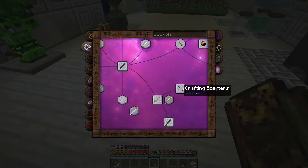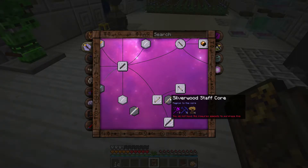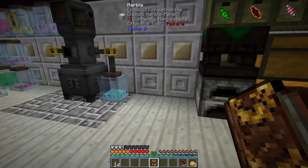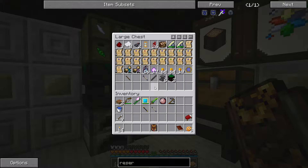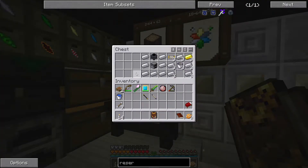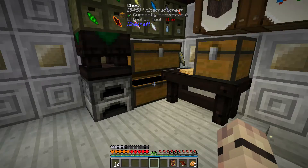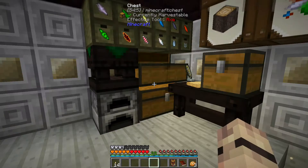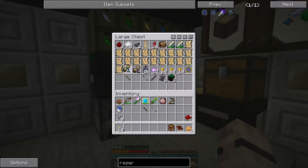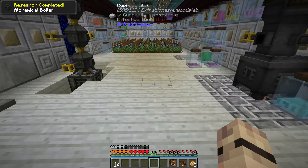That kind of didn't work - we made a crafting mistake, we didn't make the core, which isn't a huge issue. We need more aspects, so that's fine. Do you know what, we'll come back to that. Let's move on to the next thing we wanted to do, which was making our alchemical boiler. Somewhere in here - there it is, we've got our research done for our alchemical boiler. Let's consume that.